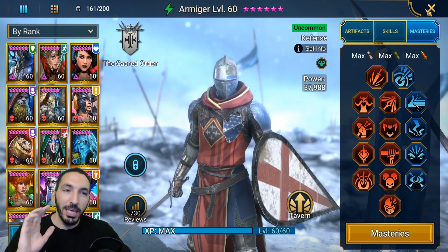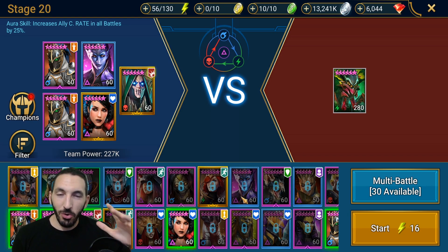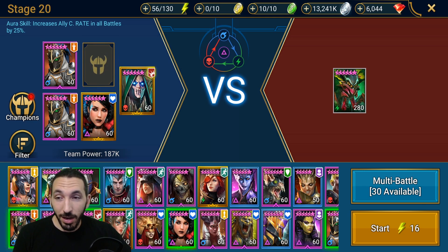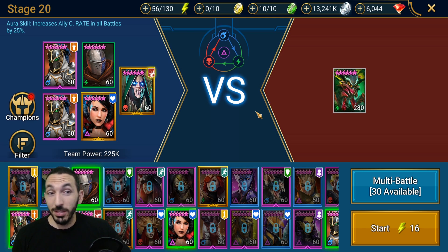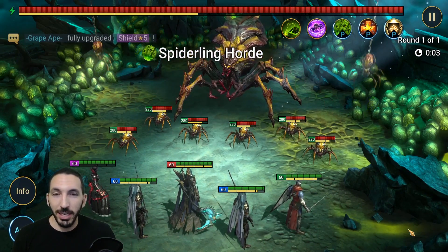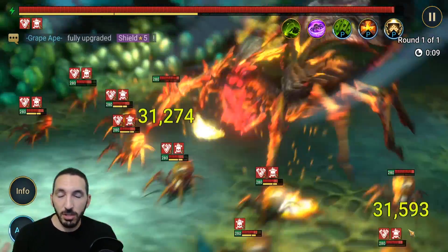Enough with the talk — let's look at Armiger in action. This is my normal Spider 20 team, which clears in about 16 to 20 seconds. But what if we didn't have Cold Heart for turn meter control? We need turn meter control to kill the Spider, so let's just put in Armiger. I want to show how strong a 30% turn meter decrease is against a boss like the Spider, even if you don't have Cold Heart.